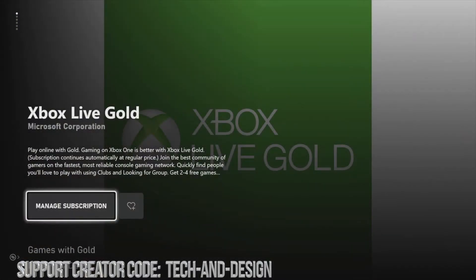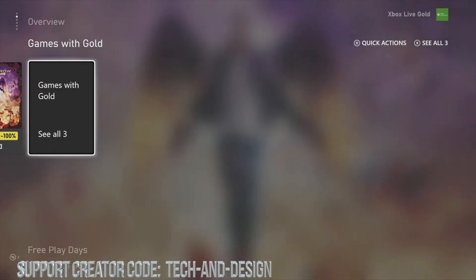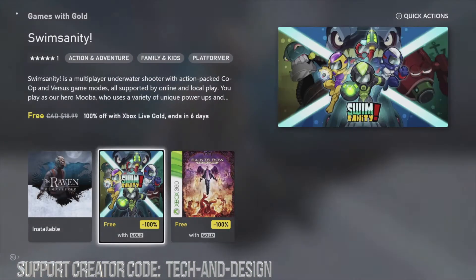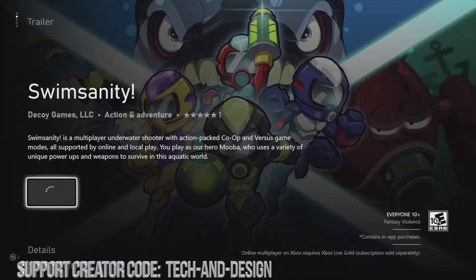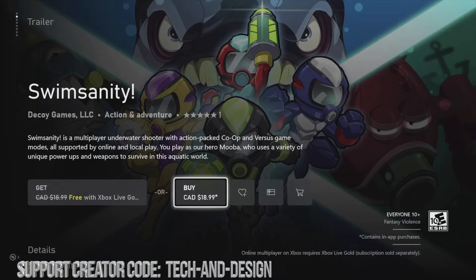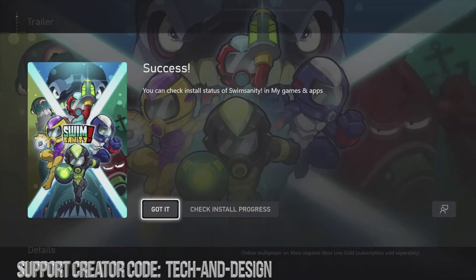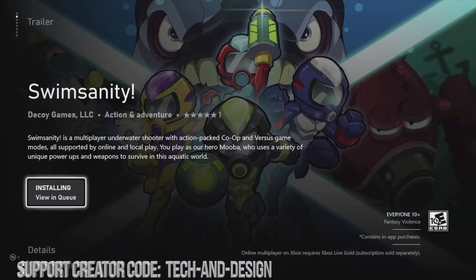Let's go back to take a look at the other free games. We're gonna go into our second game. Same thing — it should say free. Do not click on the second option where it says 'Buy', just get it for free. As long as you click there we should be okay. Got it, it's downloading.